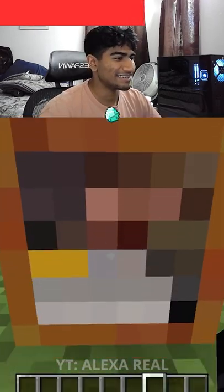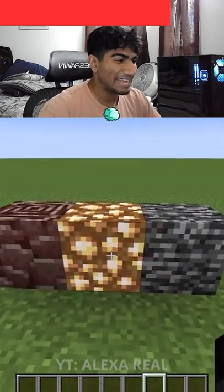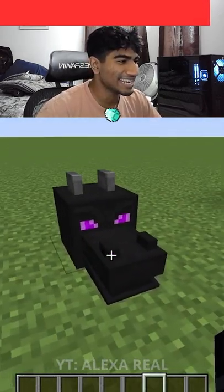Oh my gosh, not the painting! What the heck. Next we're gonna do ancient debris, glowstone, and bedrock — it just looks like a bunch of squares that are different colors. Oh, here's the dragon egg, here we go.